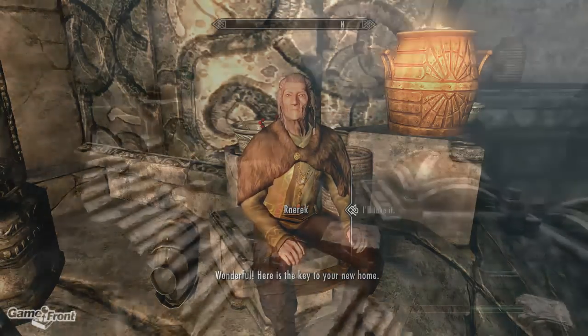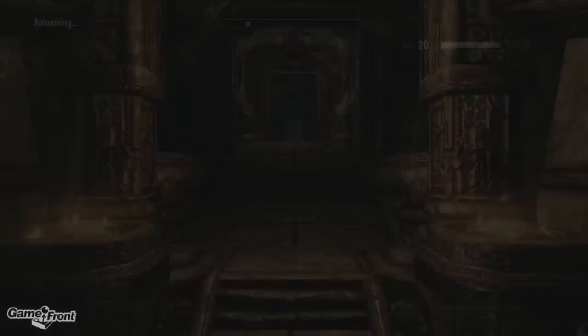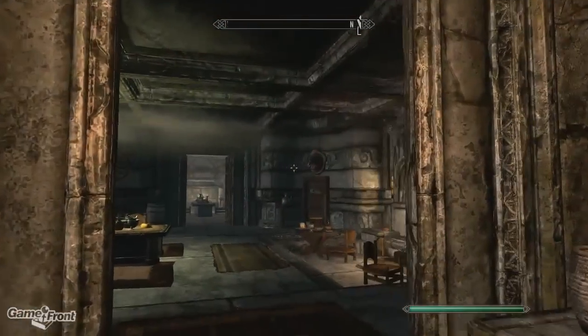Your new home is located right next to Nepo's house, and as you might imagine, it doesn't look very nice, but once again, with a little bit of magic and a lot of gold, your place could look like this.